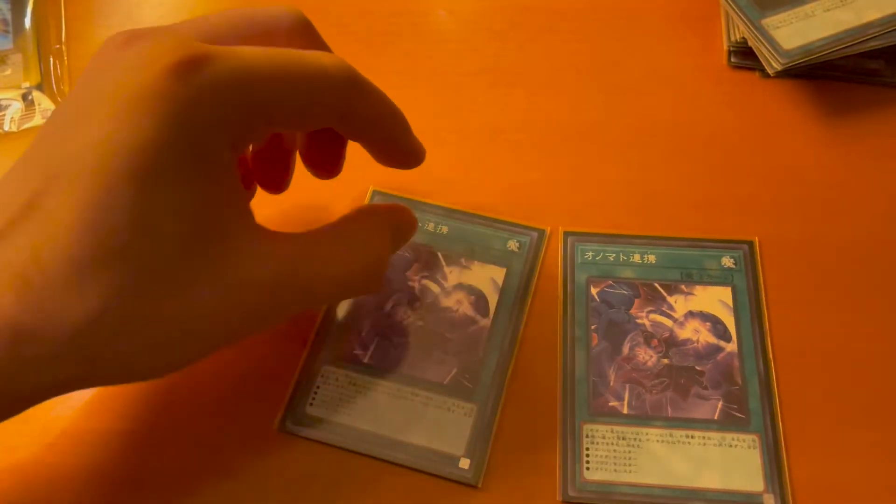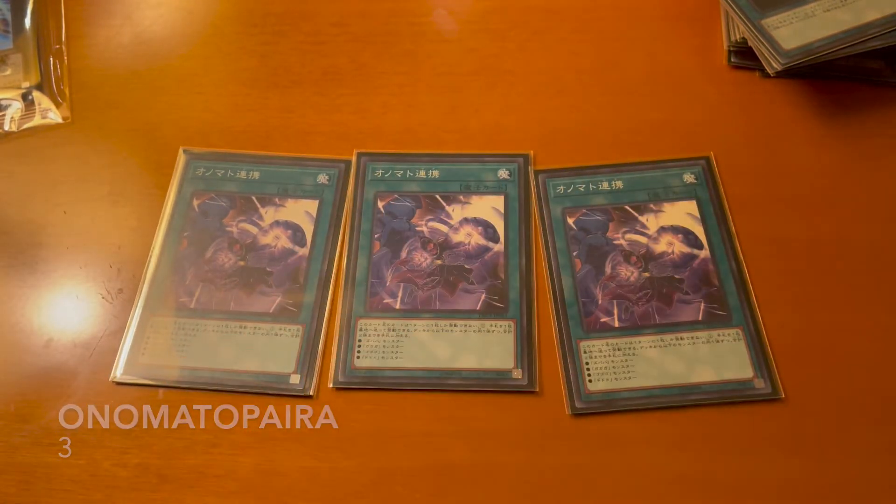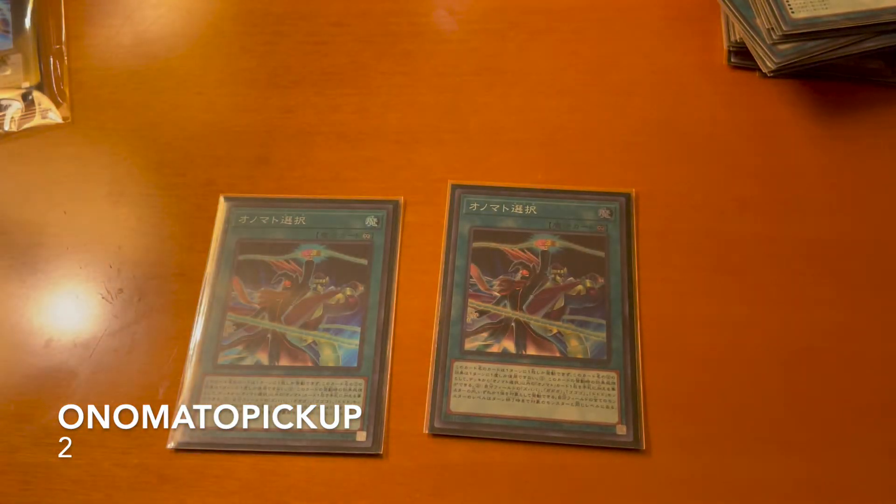Next is the Onomatopoeia card — discard one card to search for two of the monsters. You can also activate this to search for the Onomatopoeia cards we were talking about earlier. This one searches for that previous card and if you want you can do some level manipulation with it. We run two of those.